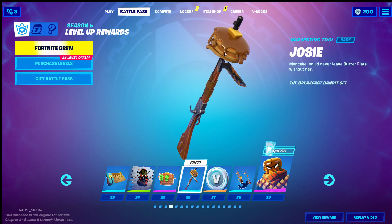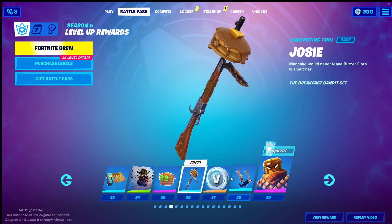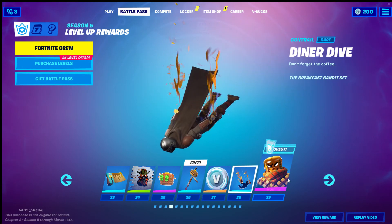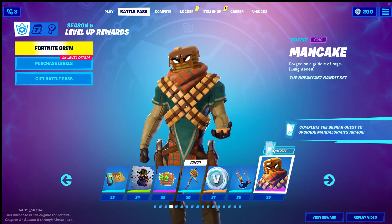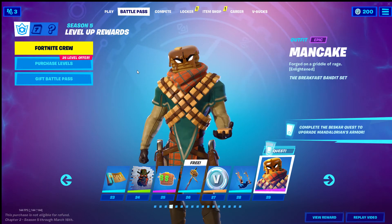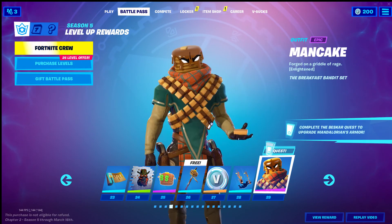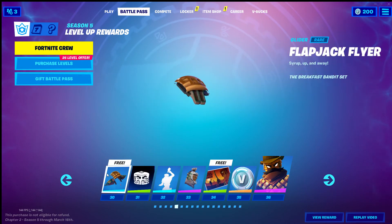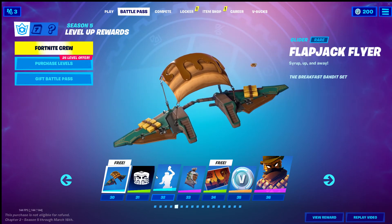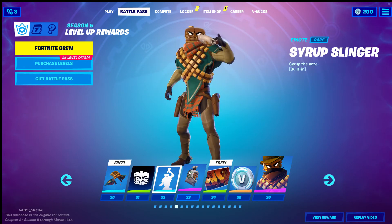It's got like the pancakes on the barrel, of course you have to have some butter there. Then you get your blade. I can't wait to try the Mandalorian sniper, that's also something I saw. Dinner dive — I get so excited for Fortnite seasons, I love this. Gotta stack of butter in his hand, butter ammo. Man Cake bro, stack pancakes. All right, we got a Man Cake glider — awesome, syrup slinger built in, so I think only he can use it.